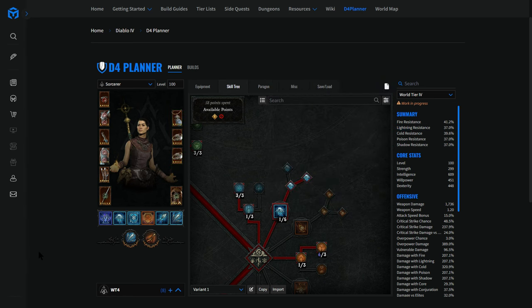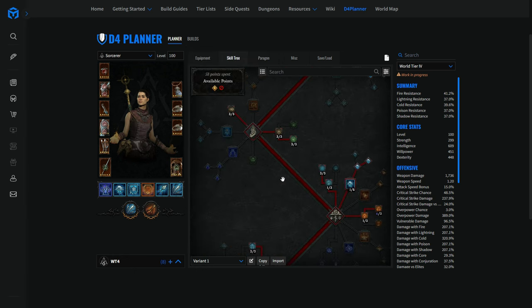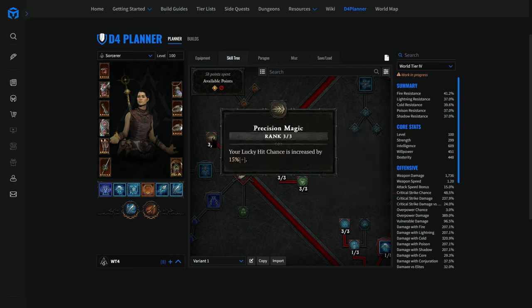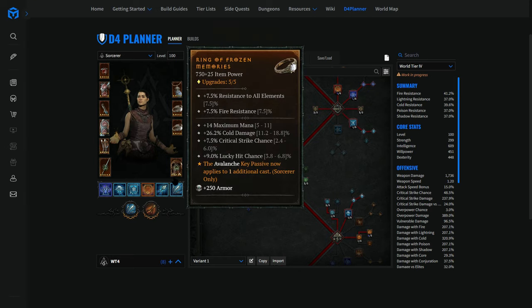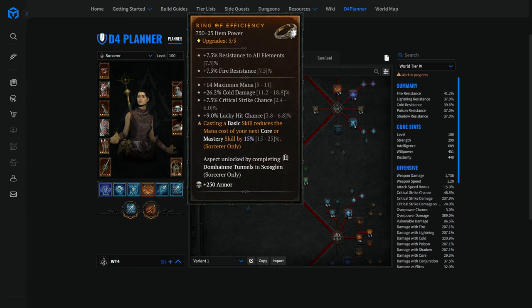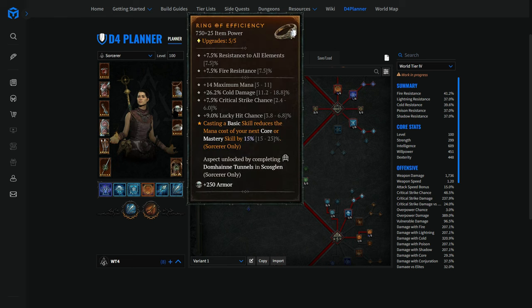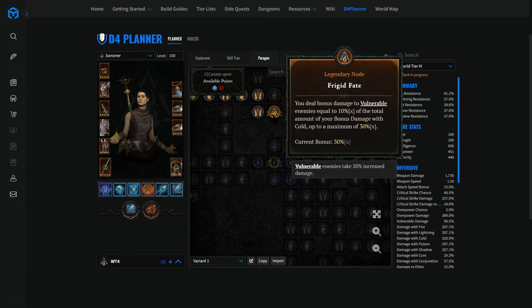When you loot Frozen Memories, make one skill change: remove the three points from mana shield — since skills won't be free you won't have great uptime on it — and put those three points into Precision Magic for lucky hit chance. For best stat rolls: max mana on rings and helm is super important. Cold damage on rings and chest armor is critical because we are scaling the legendary paragon node that scales with cold damage. When I reached level 100, that node was at 29% — nearly capping at 30% — showing how well-optimized this setup is.